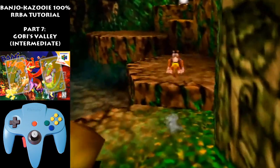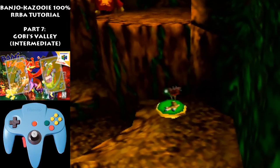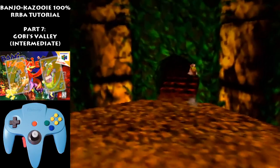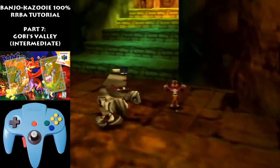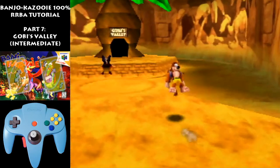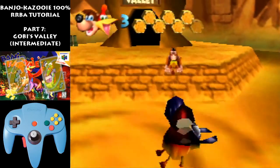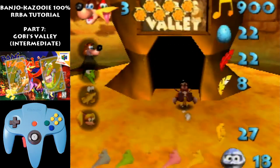Right here we're going to do a bit different movement than we did before. We're going to hold Z now, flutter, Talontrot, big jump, and go in here. Normally the door's there so it will take you out of Talontrot, but since it's not there now you can just get in Talontrot right away. Here we're going to damage boost into Gobi's Valley. And we enter.